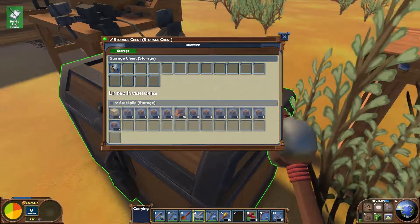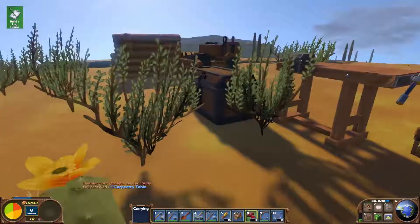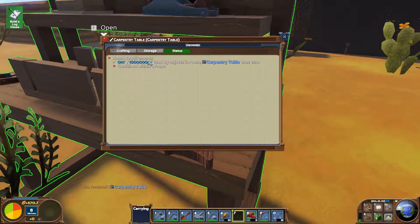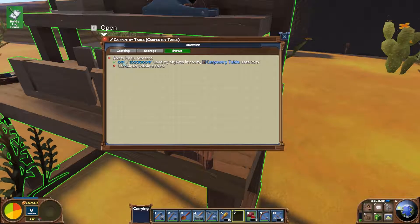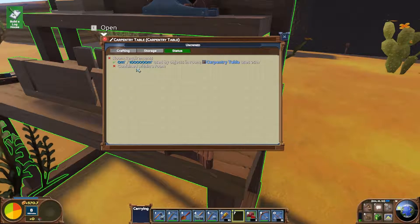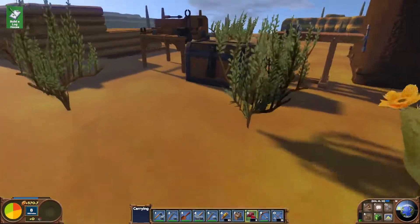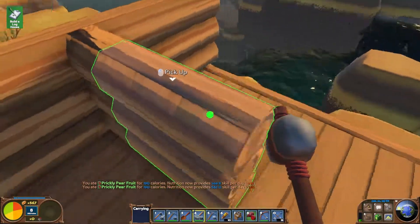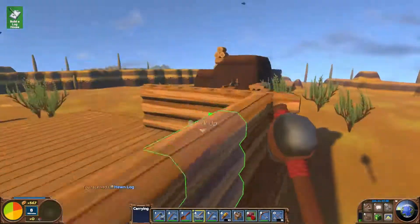Did we build a campfire? No, we built a carpentry table. So if we place that guy down anywhere - see, this is red. This needs to be in a room. This has room requirements - it uses 25 meters, so it needs to be contained within a room and that room can be up to 1 million meters cubed. To pick it up we take our hammer and we just whack it and it puts it straight back in our inventory. OK so apparently it did place in that corner - we're just being weird about letting us see it.